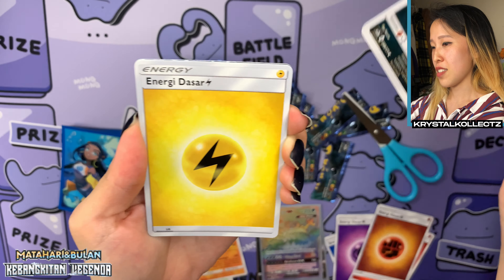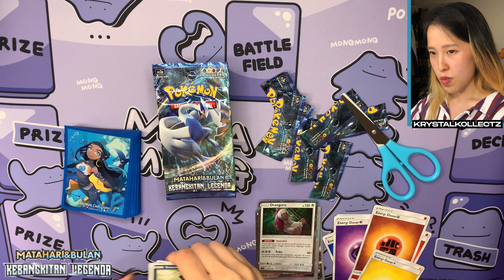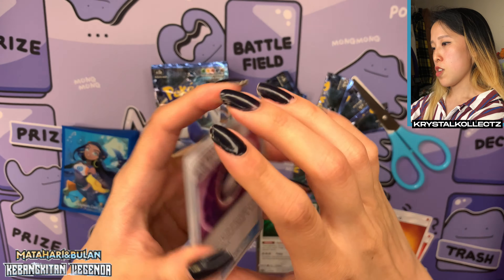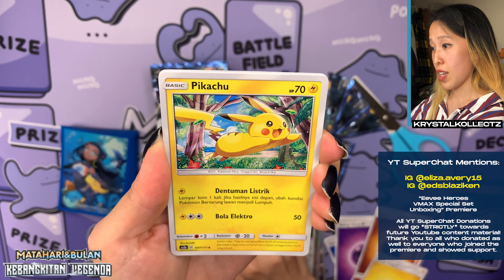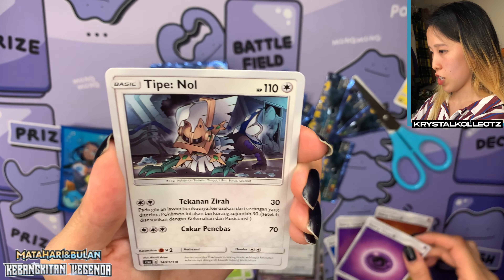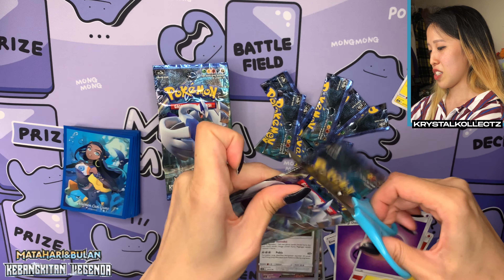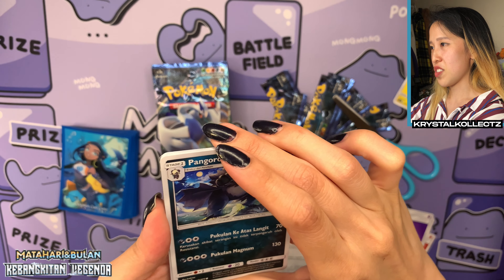Another holographic — Oranguru. Seems like there's hollows guaranteed in every pack. We have Surskit, an Indonesian Pikachu, Dartrix, Energy Desar with Psychic Energy, and Type Null. Some spellings are different — Acerola has an S instead of a C, and Sophocles has an F instead of a PH. Small differences, which is very interesting.